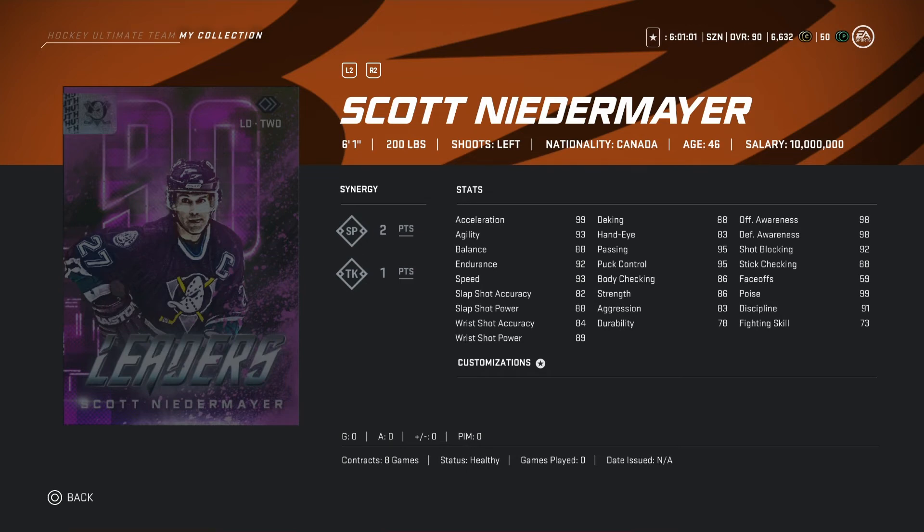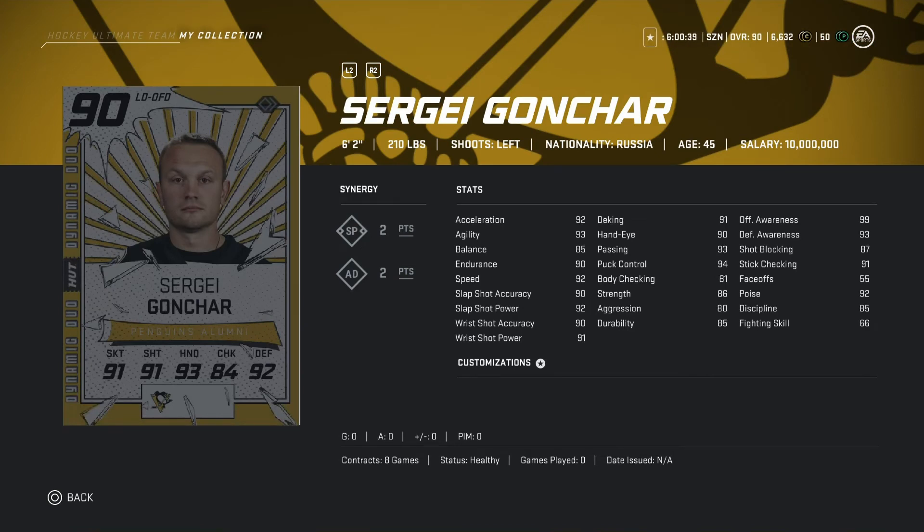He still remains one of the best defensemen. Coming in at second best for left-handed defensemen — I have no idea how to say his name — coming in at 6'2 210 pounds. Synergies are really good: SP two points, AD two points. All the stats are very good. Probably one of the best left-handed defensemen in the game. Speed is really good, you could go up on the wing. Slapshot accuracy 90, slapshot power 92, wrist shot accuracy 90, wrist shot power 91.